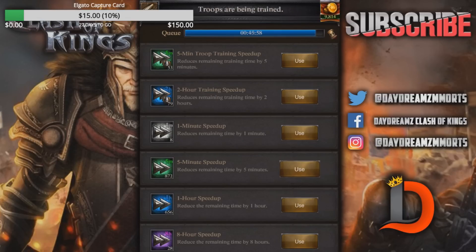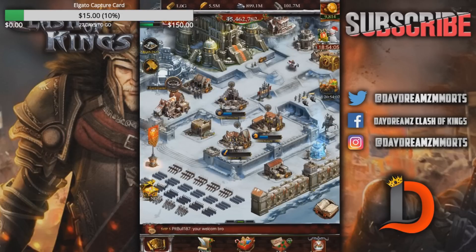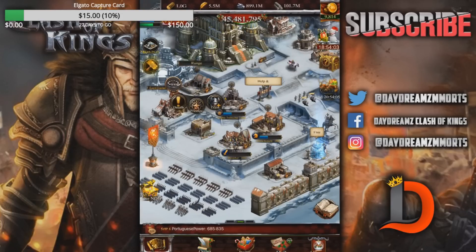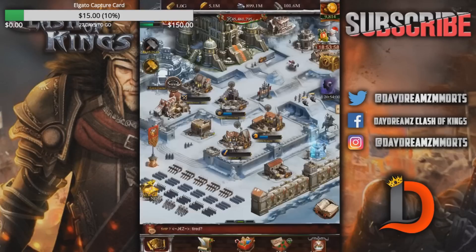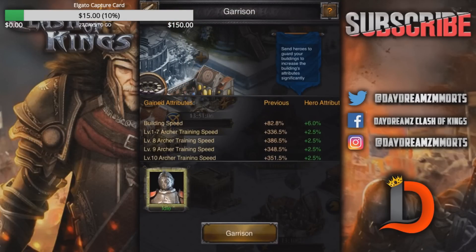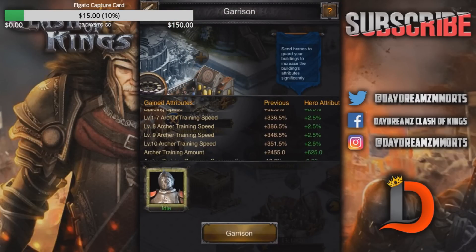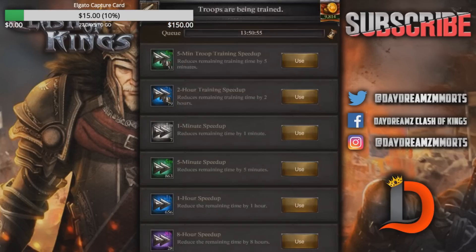I've got so many speed-ups that it's good to get them off my hands. Hopefully someone's watching what my power was — I think it was about 45 million. We're going to try to get it up as high as possible. Oh no, no, no — I forgot to garrison the hero! That's going to give me that extra two and a half percent, and 625 training amount. I've got to speed up then do it. I almost forgot.